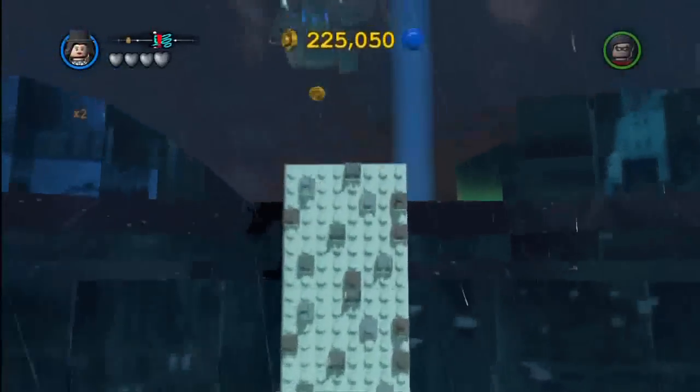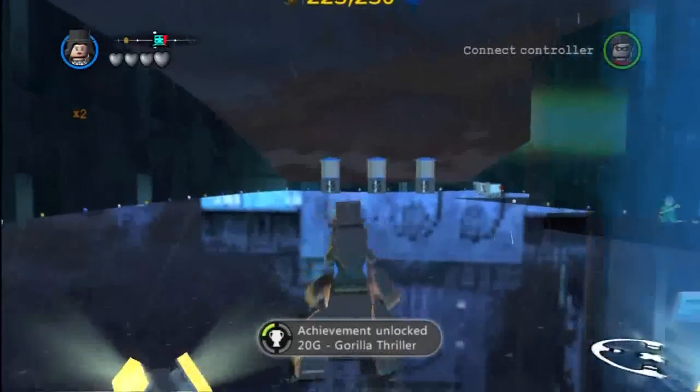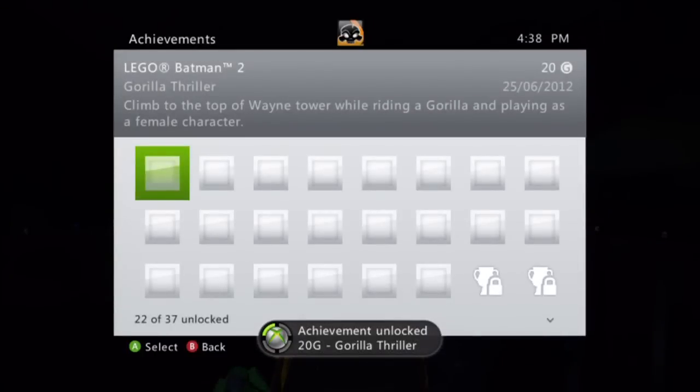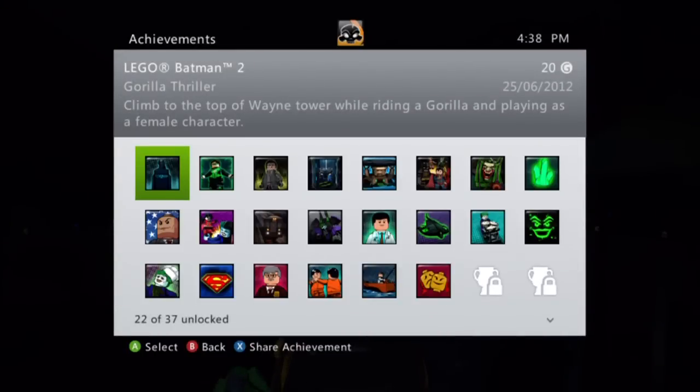Alright guys, so here we go — we're about to get to the very top, and we've hit the top, and we've got the Gorilla Thriller achievement! So there you go. We did the Michael Jackson mission slash King Kong. I don't know how those two come together, but they did for Lego Batman — that shows you how good the game is.